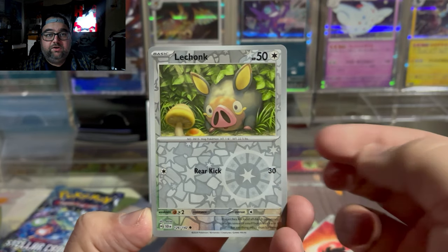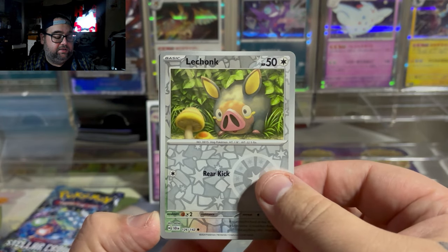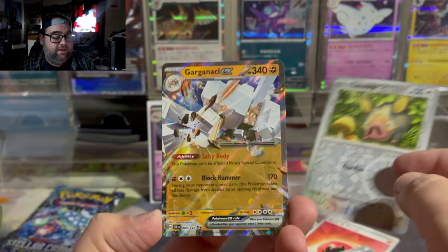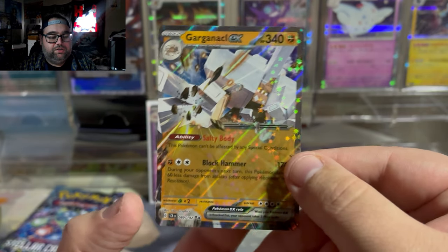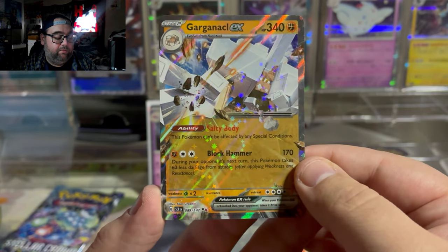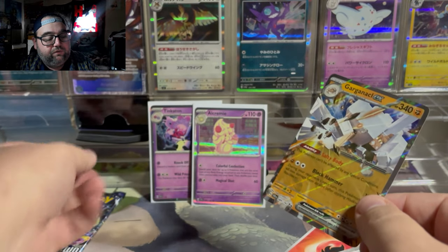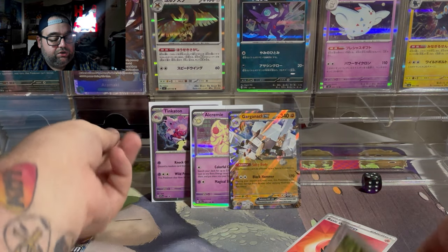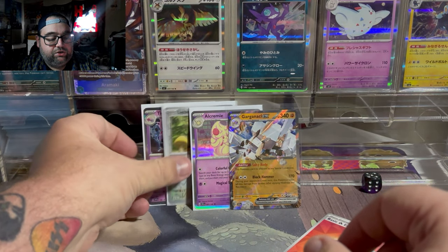This is 100% one of those cards for me. I really love this Lechonk — I don't think Lechonk has had a bad artwork since he's been in the TCG, and that is definitely a good one. Then a Chinchou, and then a Garganacle EX. Garganacle EX has an ability called Salty Body — can't be affected by Special Conditions, so could be pretty solid if Special Conditions ever become meta. Block Hammer costs Fighting and Double Colorless for 170 damage. Lechonk is 100% going into the sleeve stack.